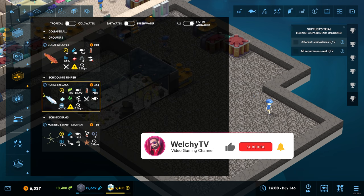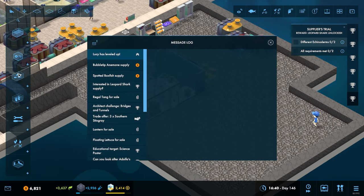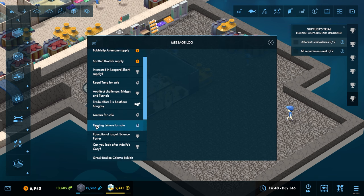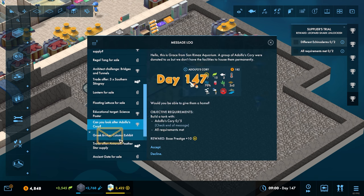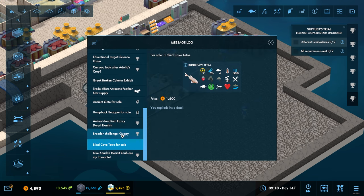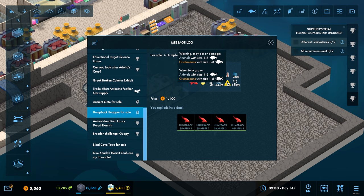We've got coral groupers, horse eye jacks, the starfishes from memory. I know I said in the last video that I was going to record straight away but unfortunately I wasn't able to in the end. From memory, the regal tanks that I've got somewhere in here - I've got the humpback snappers in there as well which we need to be aware of.